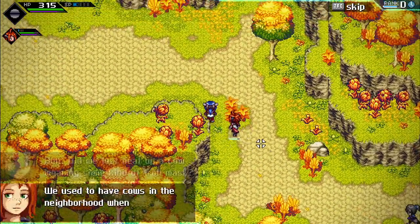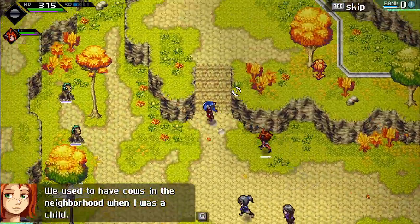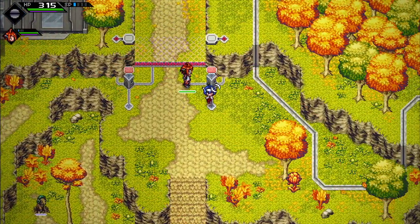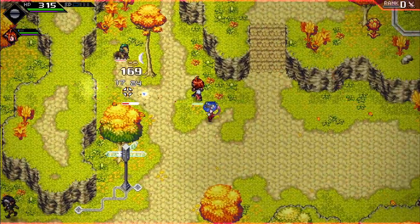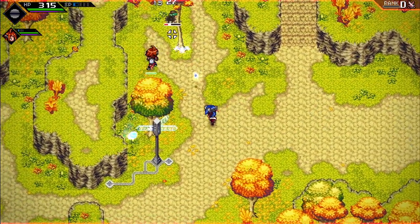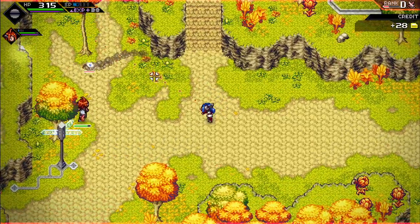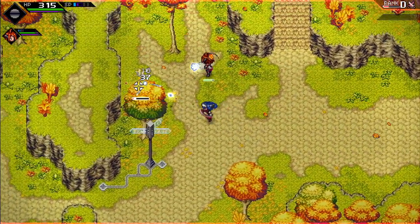A cow-type enemy wearing some kind of hide mask. Sometimes able to charge up two SP — not sure how that works, maybe from killing enemies. Killing another enemy gave another SP.